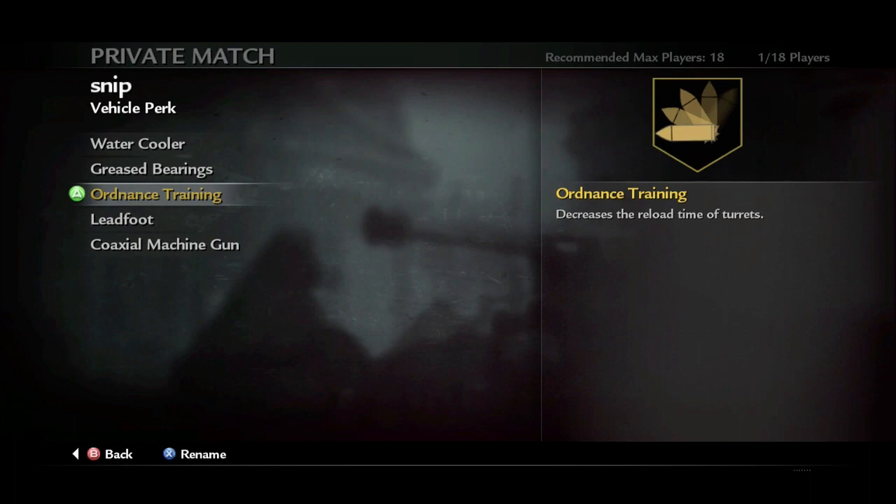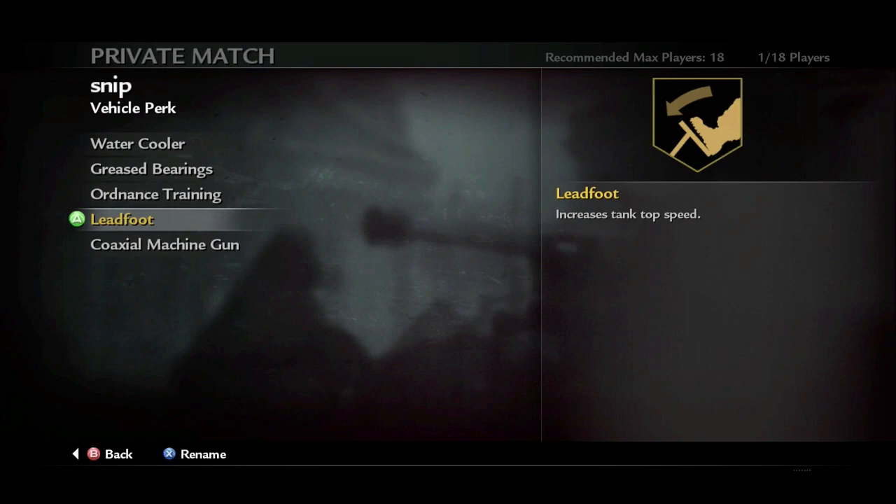Now the last perk is the Coaxial Machine Gun. The perk allows drivers to fire a machine gun on the front of the tank, and this is going to act a lot like the tank from Blood and Iron, where you can press the grenade button and it's going to shoot a machine gun all across. It's not really that accurate, but it's still good to add more pressure.